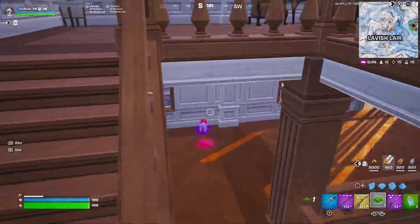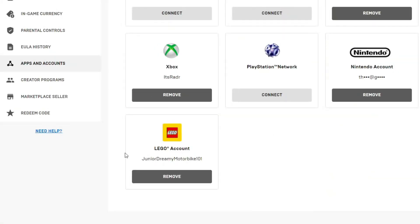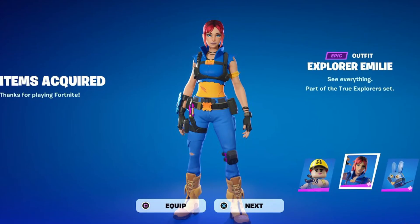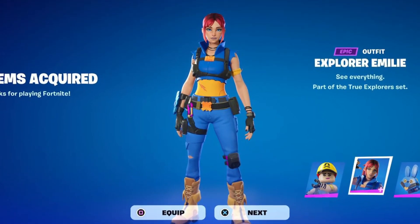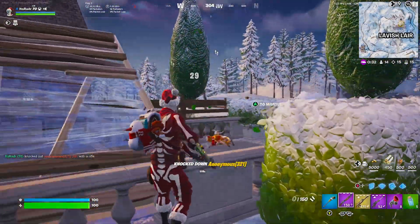There's actually another free Lego skin you can claim right now. All you have to do is connect your Epic Games account and your Lego account together and you will get the Explorer Emily skin for completely free. This skin is really cool — it was actually the first free skin that came out. Make sure you're getting all those free skins as they're all super simple to get.